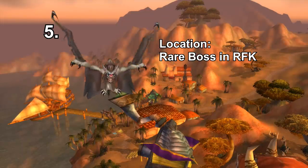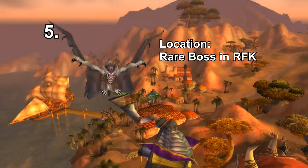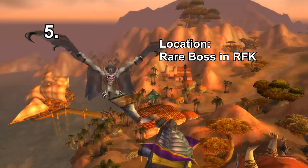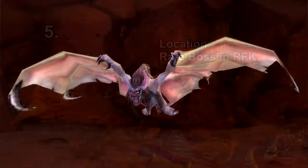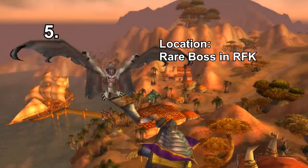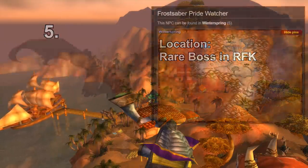For number five we have the White Bat. You can actually obtain this pet quite early from Rezan the Needler in Tirisfal Glades if you really want to go for it. If not, you can just get it from the Blind Hunter which is an elite mob in RFK. I just thought this bat looks extra evil because it's an albino bat, which just looks terrifying.